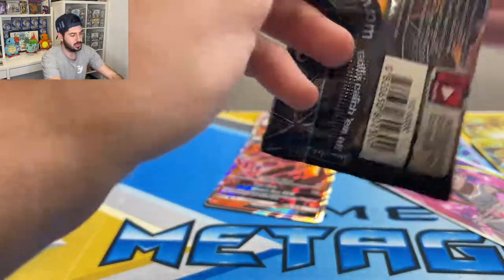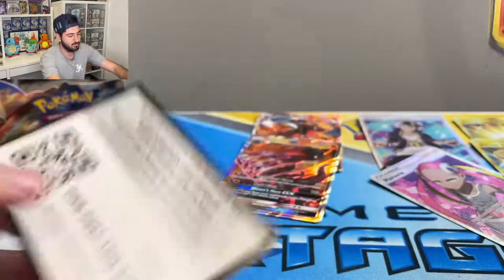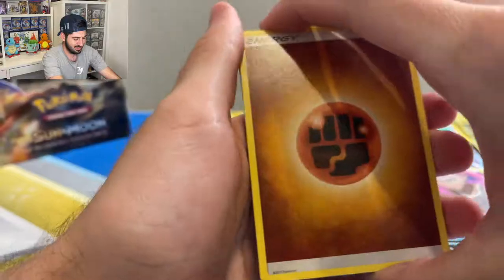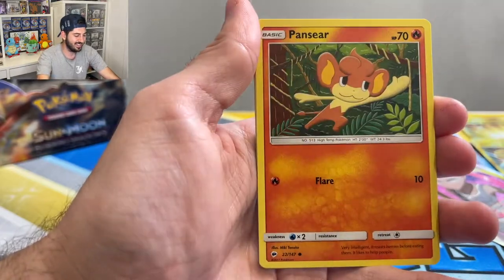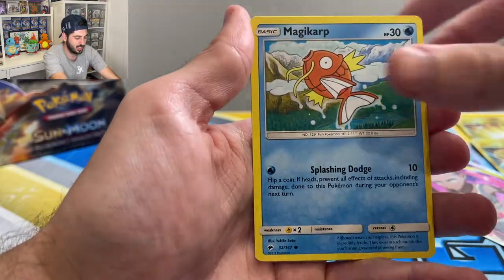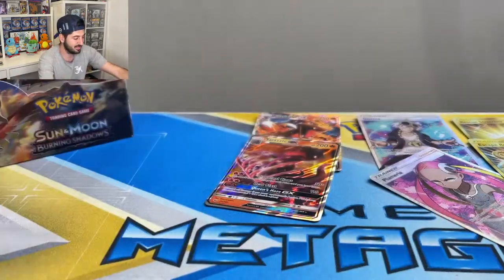Am I the only one who puts Pokemon in certain areas around the world? Like I put Meowth in Greece and I put Slowking in Hawaii. Sophocles, Charmander, Panseer, Pikachu, Croagunk, Magikarp, reverse Malamar rare, and a Persian — very nice.